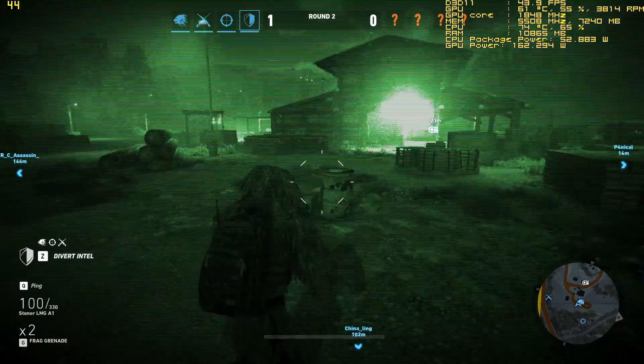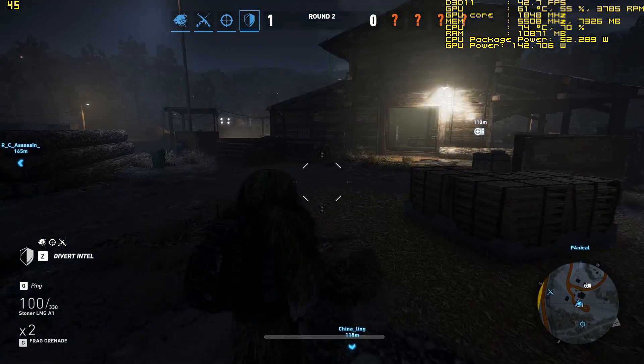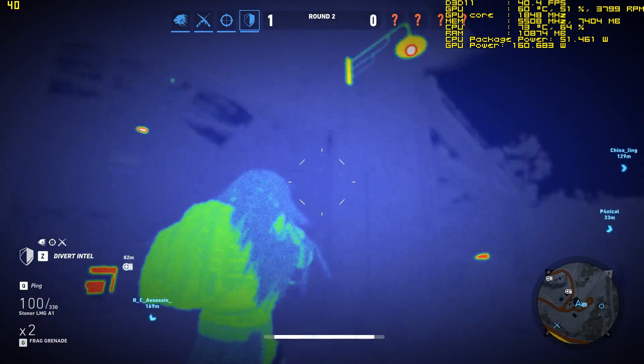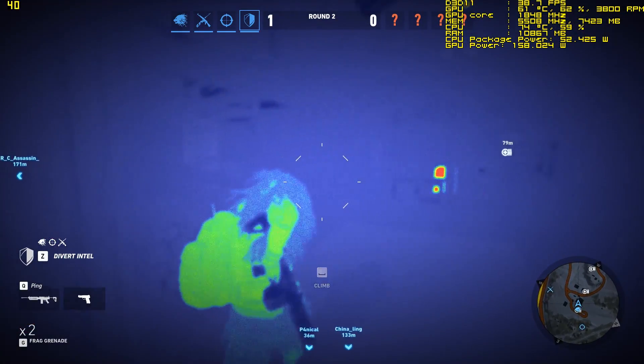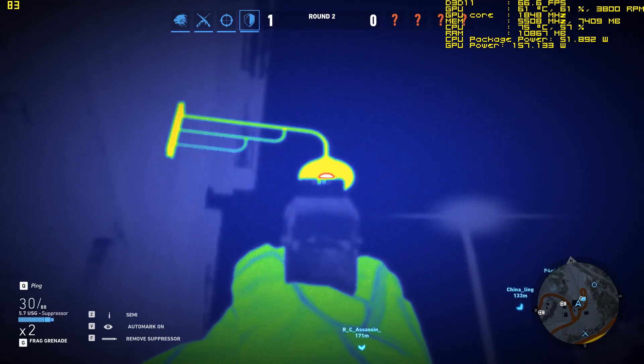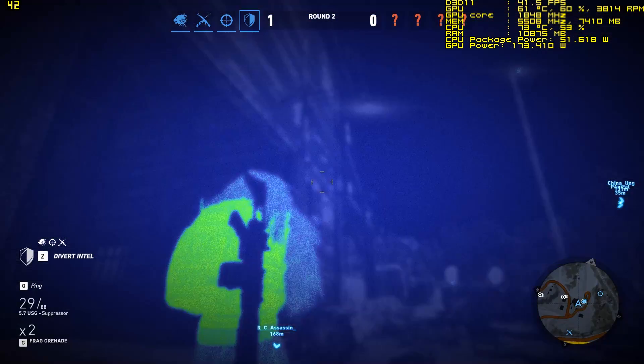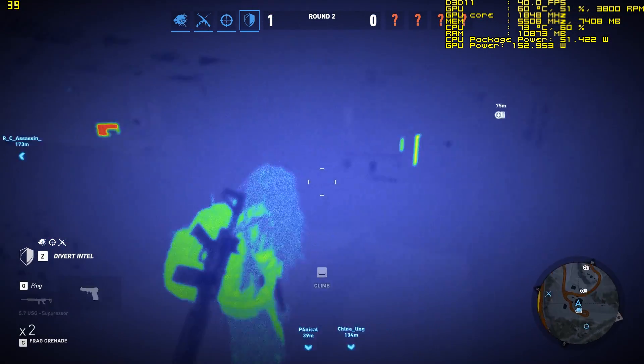When developers have flouted this guideline, the results tend to be immediately noticeable. Ghost Recon Wildlands provides a stark example of baked lighting gone wrong. Approaching the wooden warehouse, we shoot the outer lamp — the light bulb is destroyed, but the illumination persists seemingly with no source in sight.